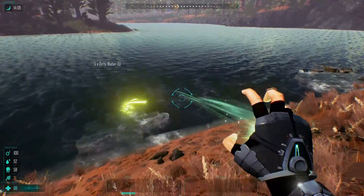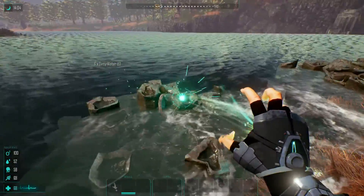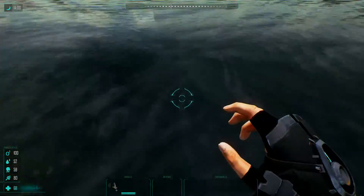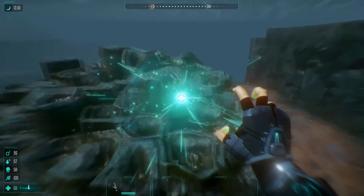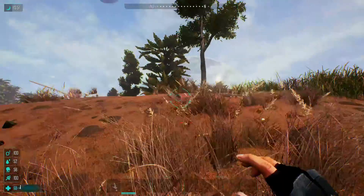Right here you can see this water — we can just take dirty water if we want. Also there are rock formations in the water. We can't seem to grab those, but sometimes there are rocks that you can grab. The rocks that I've seen that you can grab look more like regular rocks than anything else.